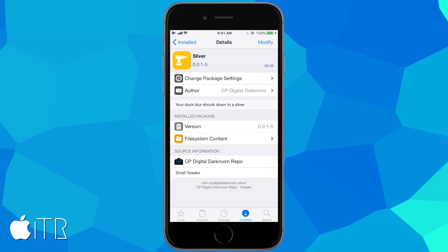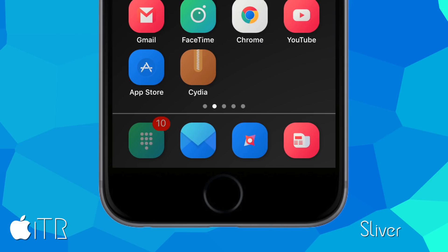The next tweak is called Sliver — a very simple, bare-bones tweak. It takes your device's dock and forms it into a slim, stylish sliver. On my home screen, that little sliver sits right above my icons. It adds a nice, clean, sleek look to your dock. There are no settings customization options yet, but simply install Sliver in Cydia, respring your device, and it takes effect. I think it's really stylish.